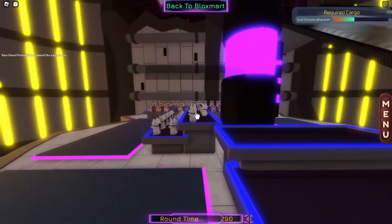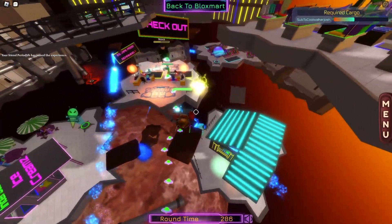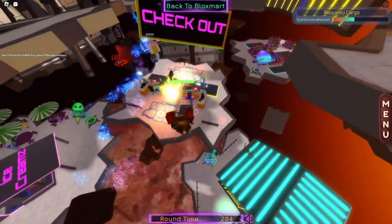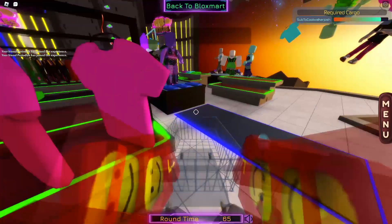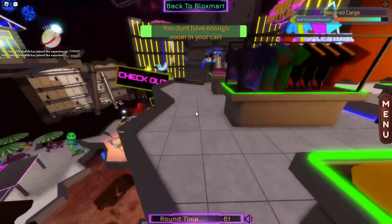The easiest way to get the badge is by focusing on the toys area. Right in front of the checkout area is the toys area. If there's no more, try getting hoodies. You also want to stay far away from the yellow sparks.